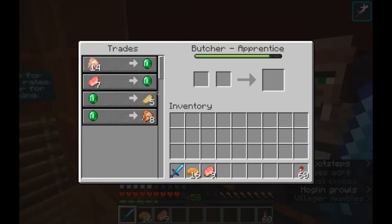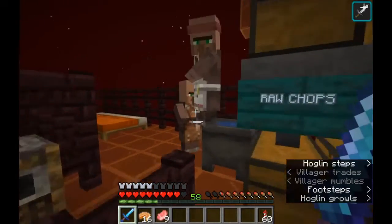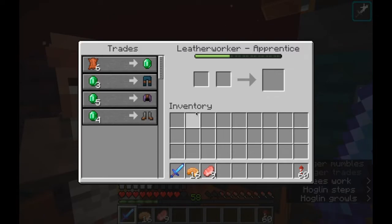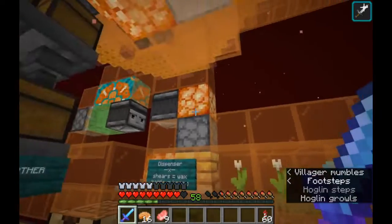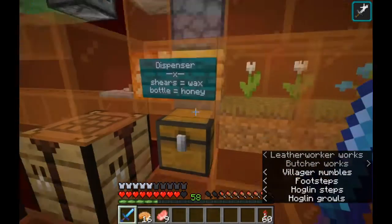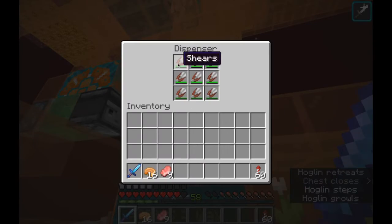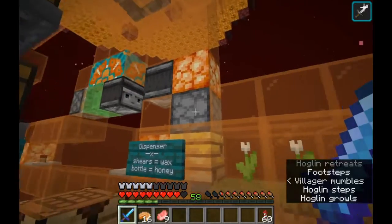Three butchers, all of whom will take raw pork chops, and a leather worker who will buy leather from you. We also have a small bee farm that runs while you're here, and currently it's set up for honeycomb — it just has shears in there. If you want honey, replace the shears with glass bottles.